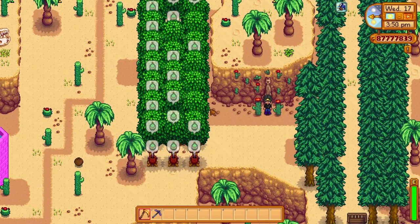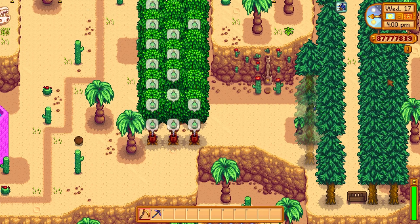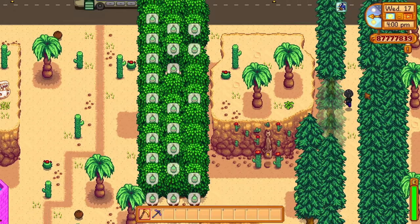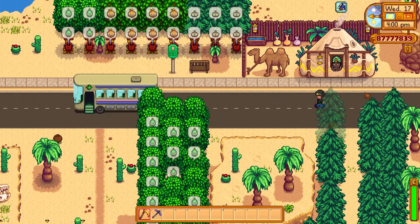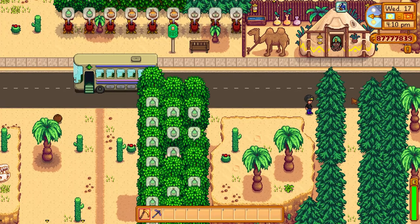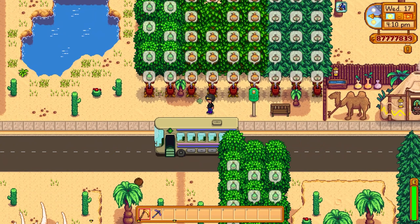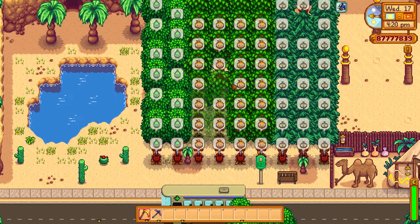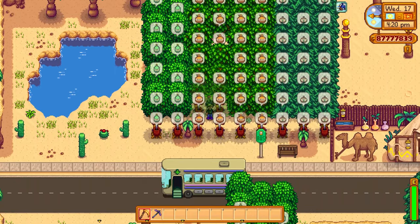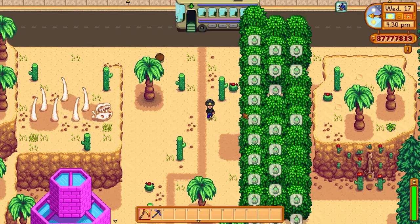The desert is basically the place where I go if I need syrups or if I need wood. Over here I just have regular trees that I cut down for wood. I don't have a whole lot at the moment because I just did a massive deforestation a few weeks ago. And then I have all the syrups set up with heavy tappers. Heavy tappers generate syrups twice as fast as regular tappers.